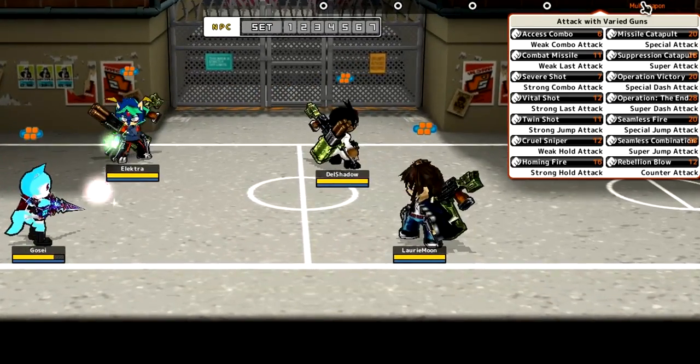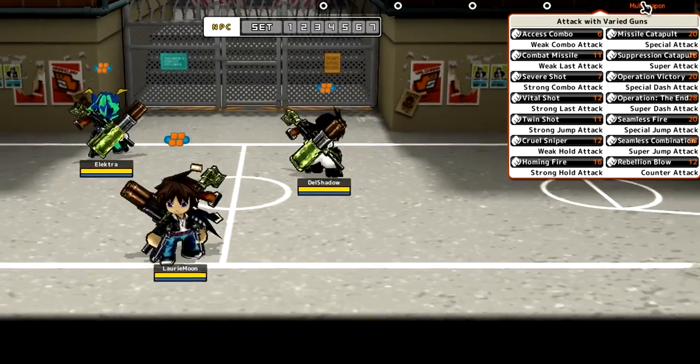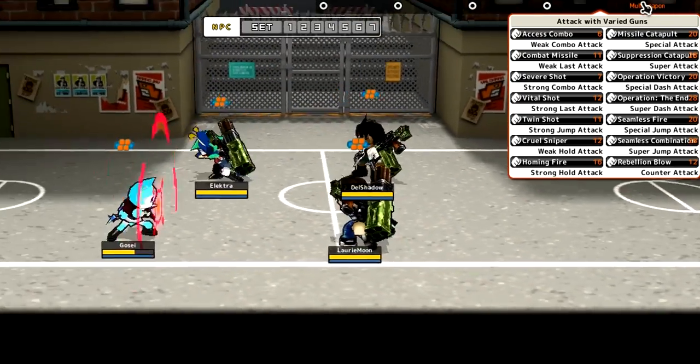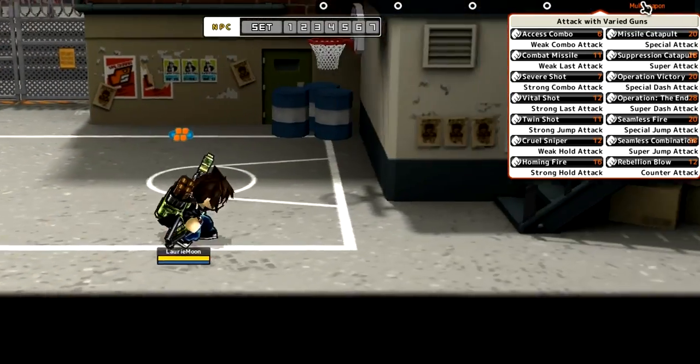Now for the strong combo - severe shot and vital shot. So you're using the sniper rifle there. There are three different guns in this accessory: a missile launcher, a sniper rifle, and a small pistol. Del's Shadow, stop attacking in the background! I think it's just two sniper rifle hits, which have a lot more range as well.